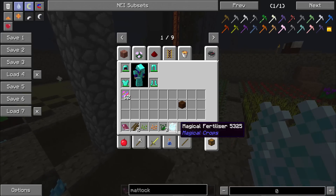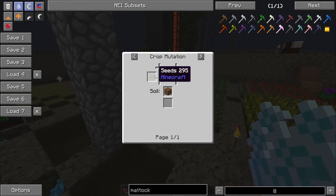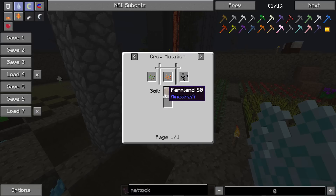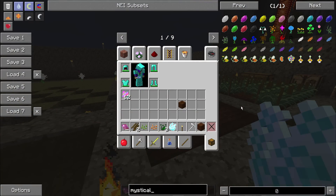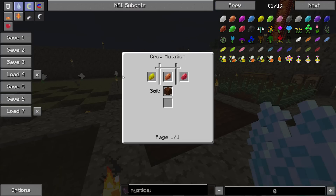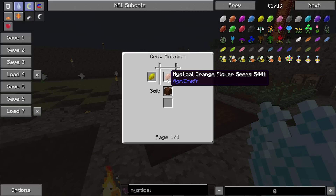Speaking of the proper dirt: if you look at carrot seeds, they will mutate with belladonna seeds and regular seeds on farmland, tilled garden soil, or humus. Important note: the mystical flowers will only grow on garden soil — the untilled kind. This is both the soil you can mutate on and the only kind of soil they will grow on.